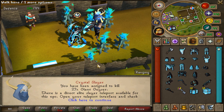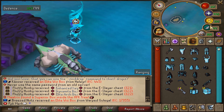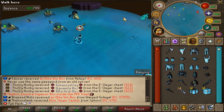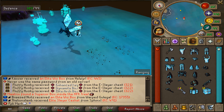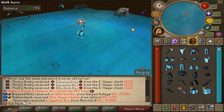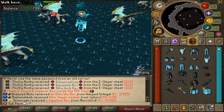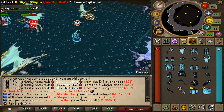I grabbed myself a Crystal Slayer task and we'll have to kill 27 Giant Gazers. With level 60 Elite Slayer you can kill Muspas, Soul Devourers, Crystal Beasts, Helvirs, Giant Gazers, and Scared Demons. With level 65 you'll also be able to kill Hydrix Dragons and Celestial Dragons if you teleport to E3. And with level 70 Elite Slayer, you can kill the Vindicta Dragons.